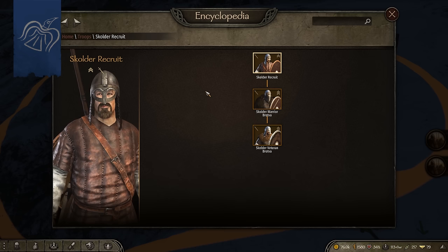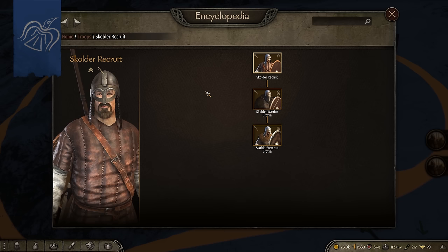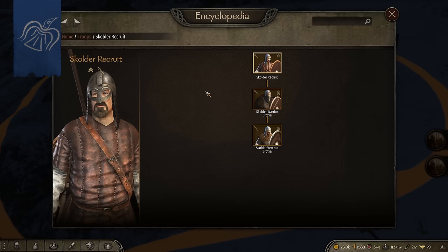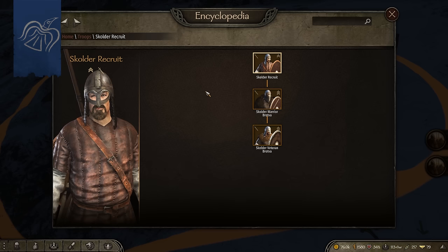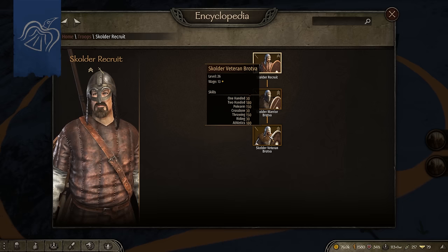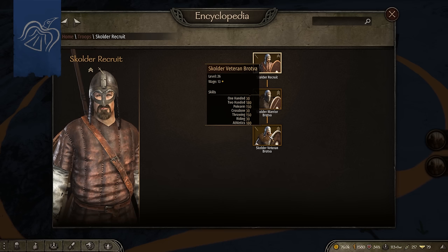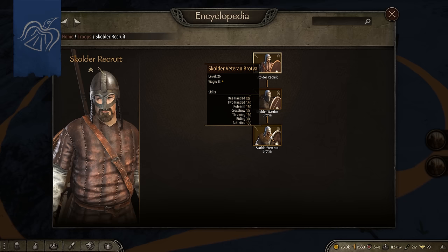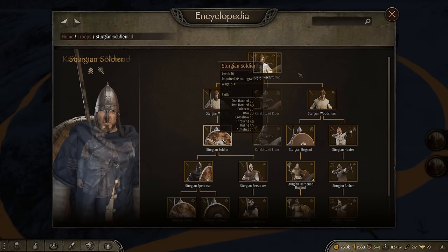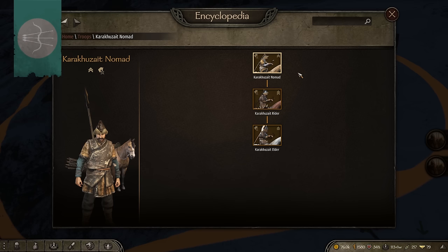The other Sturgian minor clan are the Skuldr Brodva with Recruits, Warriors, and Veterans. I'm going to give these an easy rating — even though they're very similar to the Lake Rats, they use throwing axes versus javelins, and in my experience javelins do far more damage and tend to be more accurate. As for overall recruit viability, I want to give them an excellent rating but will settle on moderate. The Veteran Brodva has 180 two-handed but no two-handed weapons — he still has a good polearm at 150 and solid throwing and athletics, but the missing two-handed weapon is a problem. Where these guys really shine is the Skuldr Warrior Brodva at just Tier 3, which outclasses the Sturgian Tier 3 equivalent armor-wise by leaps and bounds.